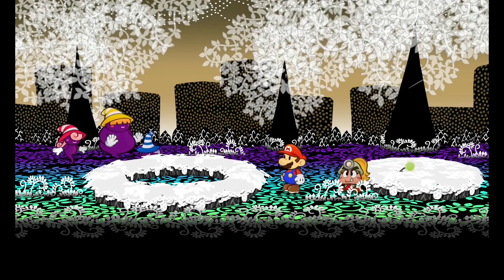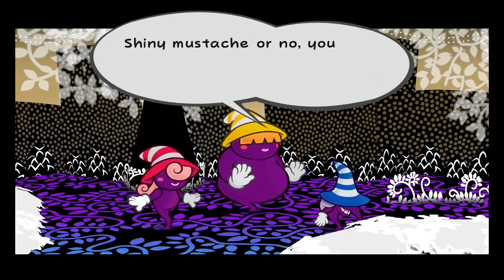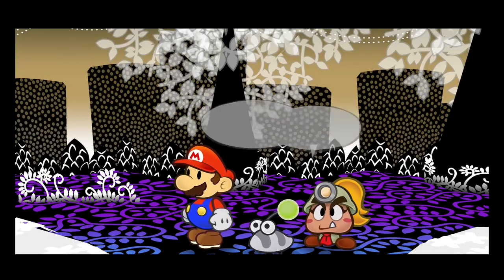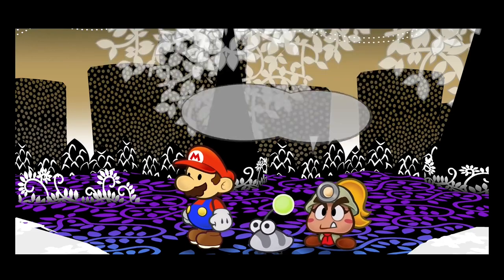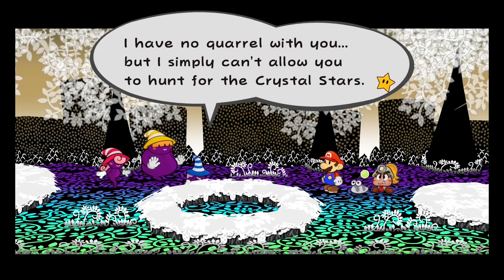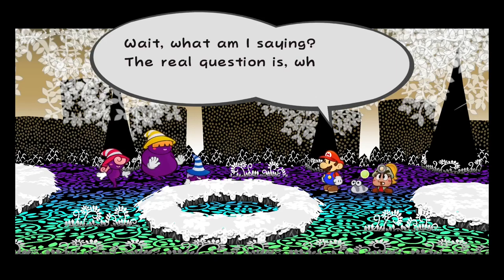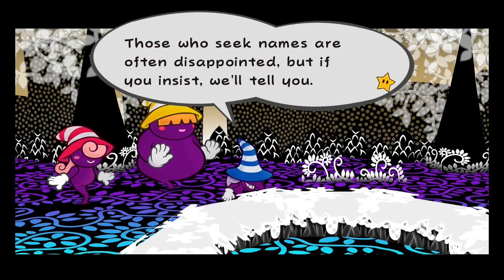All right, so now we're going to actually take on the Shadow Sirens — first there'll be a little cutscene of course. Well, if it isn't Mario. Shiny moustache or no, you can't be too bright if you came here looking for us. Mwheeheehee — three hees! And you know why? Because we were waiting for you. Oh, that's them! They're the ones who had the — wait a minute. You've been waiting for Mario? What's that supposed to mean, you weirdo? I have no quarrel with you, but I simply can't allow you to hunt for the Crystal Stars. And so I'll be taking that little map of yours just as soon as I deal with you. How do you know about the map and the Crystal Stars? Who the heck are you freaks? Those who seek names are often disappointed, but if you insist, we'll tell you.